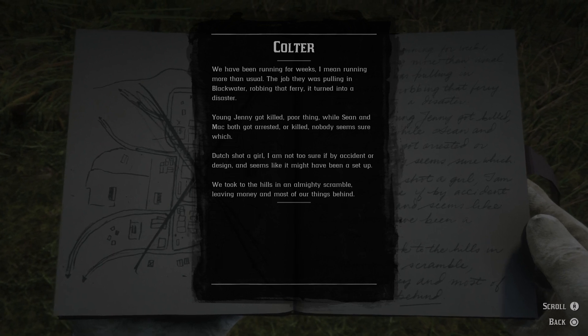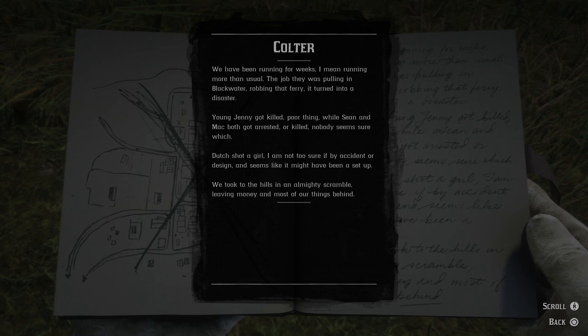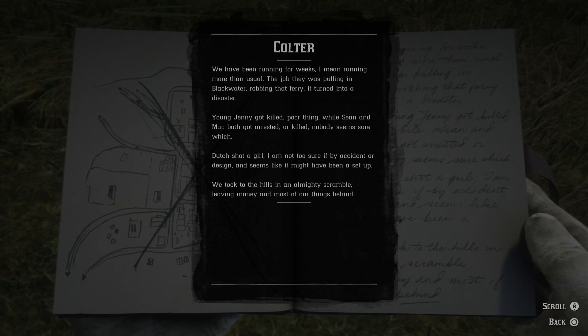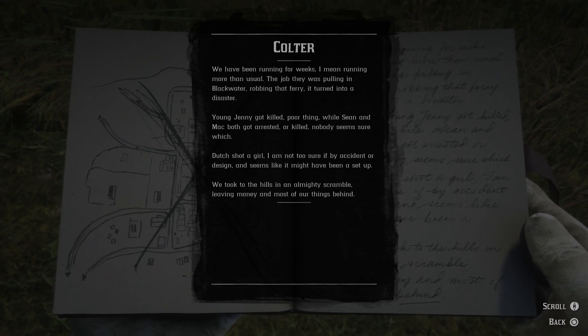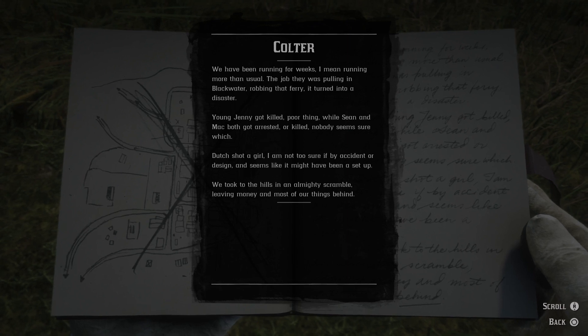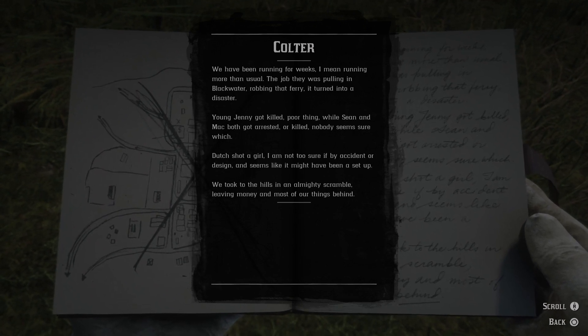Or maybe this is chapter one in the game, because everything from the previous pages was not something that was actually in the game. We have been running for weeks — I mean running more than usual. The job that was pulling in Blackwater, robbing that ferry, it turned into a disaster. Young Jenny got killed, poor thing. While Sean and Mac both got arrested or killed — nobody seems sure which. Dutch shot a girl; I'm not too sure if by accident or design, and seems like it might have been a setup. We took to the hills in an almighty scramble, leaving money and most of our things behind.